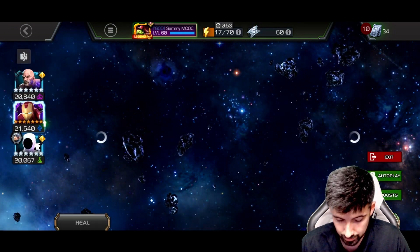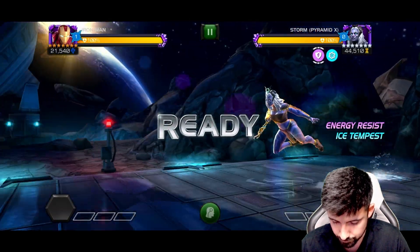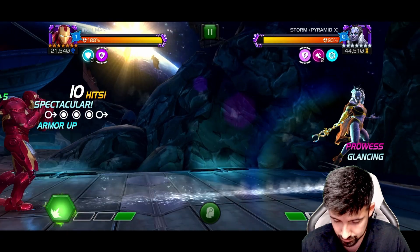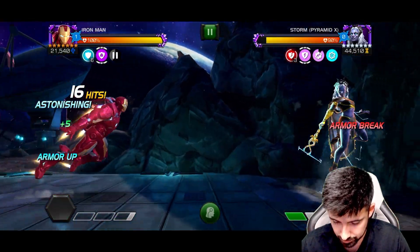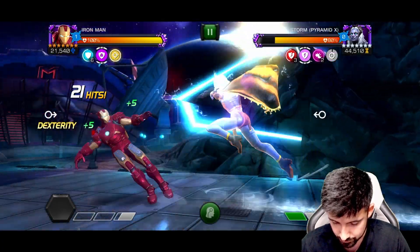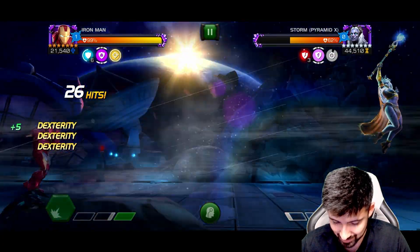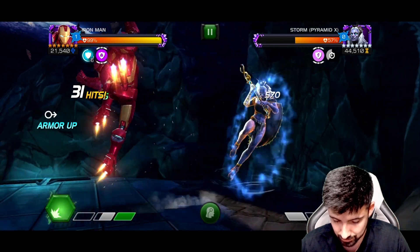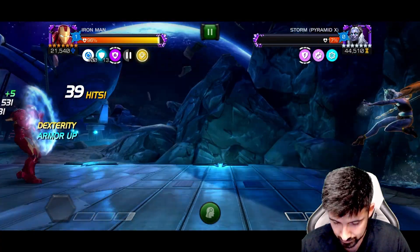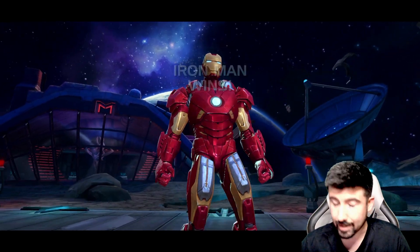Now this is the fight he's supposed to excel in — against Storm Pyramid X. She gains prowess, so he should be able to invalidate those and do some burst damage. We're going to invalidate them right away to show you, though unfortunately she does heal off energy attacks from the node so it won't be perfect. That block proficiency against her special two is so good — even without prowesses, that's one of those attacks that'll just chip you down through block, and I'm very satisfied with that.